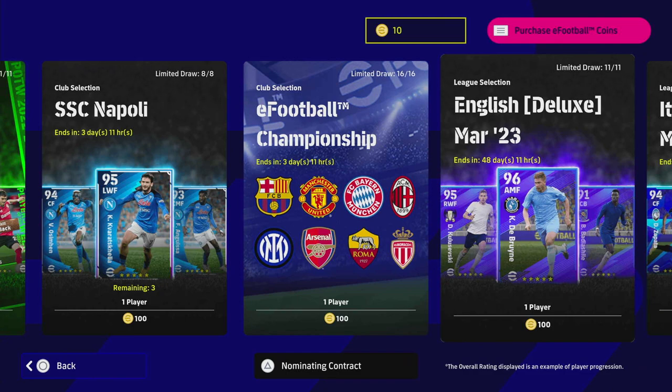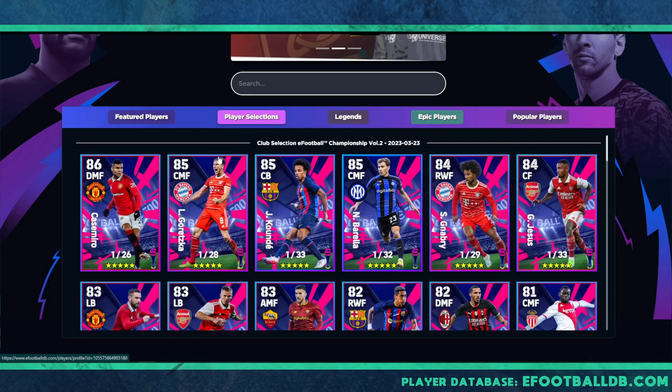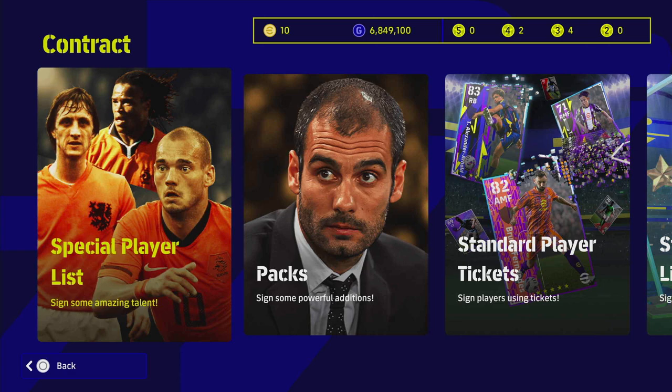We'll be testing those out on live streams and in Dream Team Chronicles. We'll also be getting a look ahead at the future packs coming for the eFootball Championship Volume 2, which is coming Monday the 26th I think. Over on eFootball DB, the new Volume 2 players include Casemiro, Gretzka, Koundé, Barella, Gnabry, Jesus, Shaw, and Zinchenko — there are a lot of good players there. Anyway, that's pretty much it for the weekly roundup — I'll let you know when I'm streaming next, and until next time, peace.